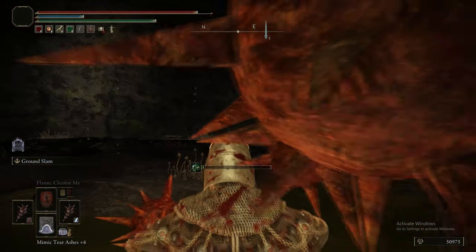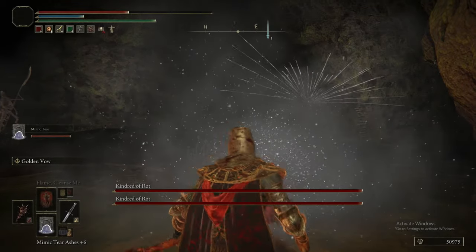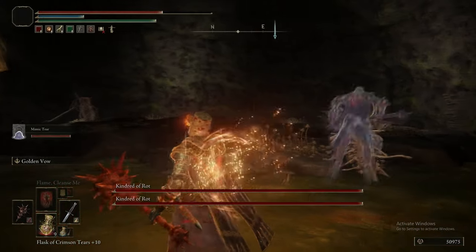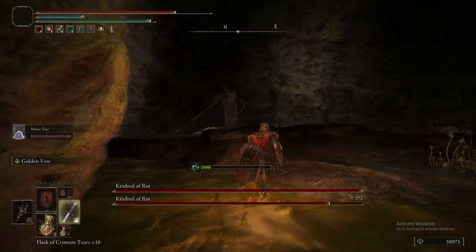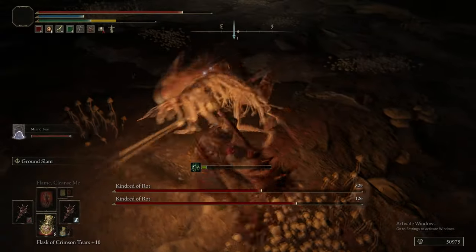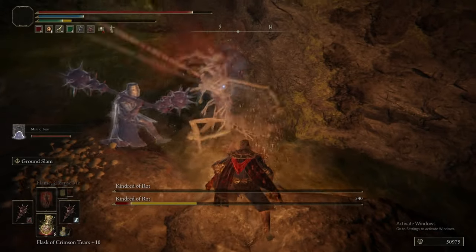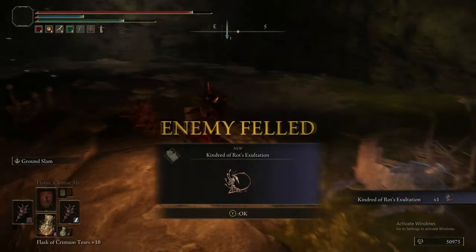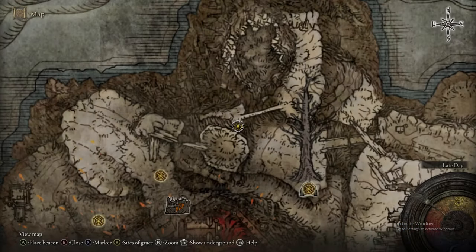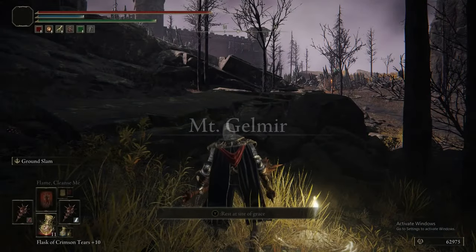This has to be the least boss-like boss in the entire game — it is just two dudes in a cave. Getting peppered by Pest Threads is actually kind of horrendous at the beginning, but a jumping attack broke its stance, it's frostbitten, and now it's dead. The better option probably would have been to just run at one and spam L1. We did get a cool talisman for killing them though.